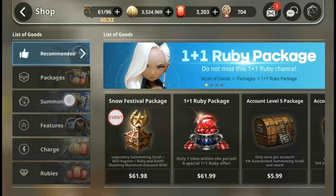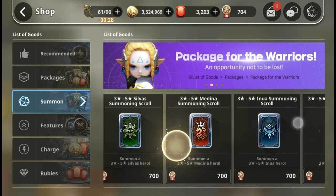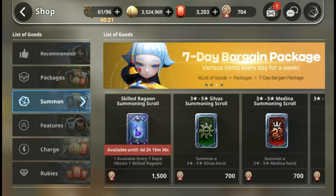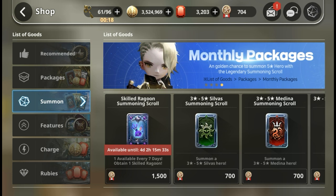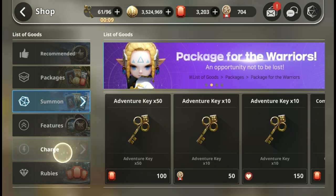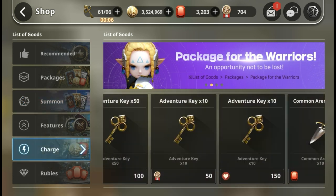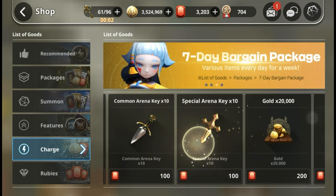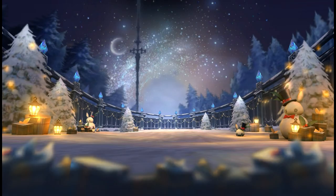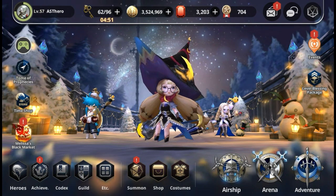So let's see what this medal can do. If we go to the shop under the summon banner, this is where we spend our medals. It's always best to spend on skill ragoon, which refreshes every seven days. Always buy that because it's quite limited other than buying in the time shop and black market. You can also spend medals for 10 adventure keys per 50 medals. There's not much other use for medals besides summons and exchanging for adventure keys.